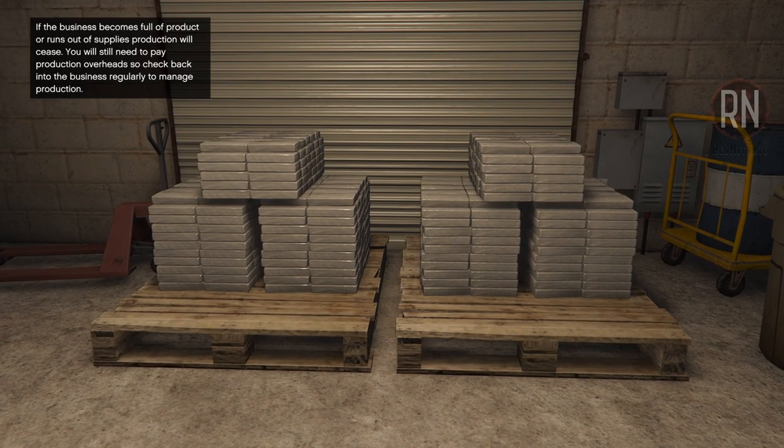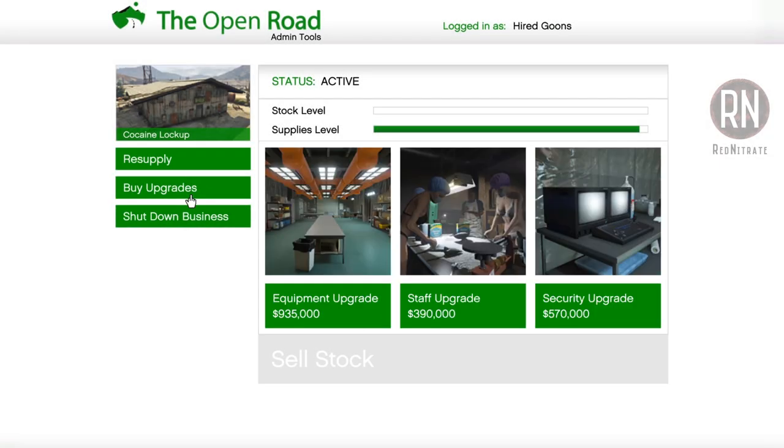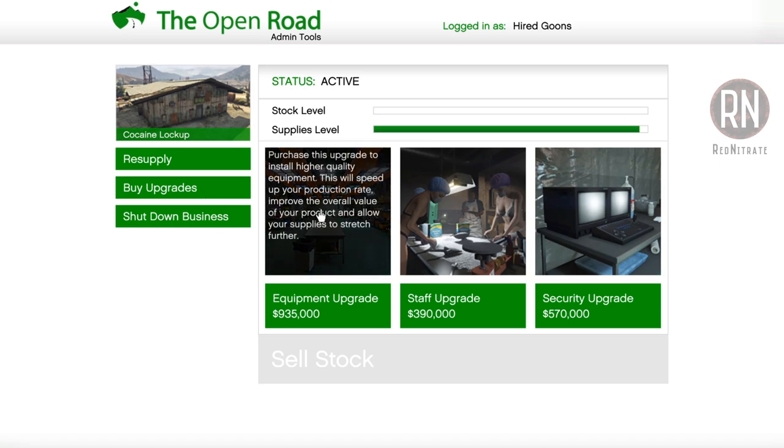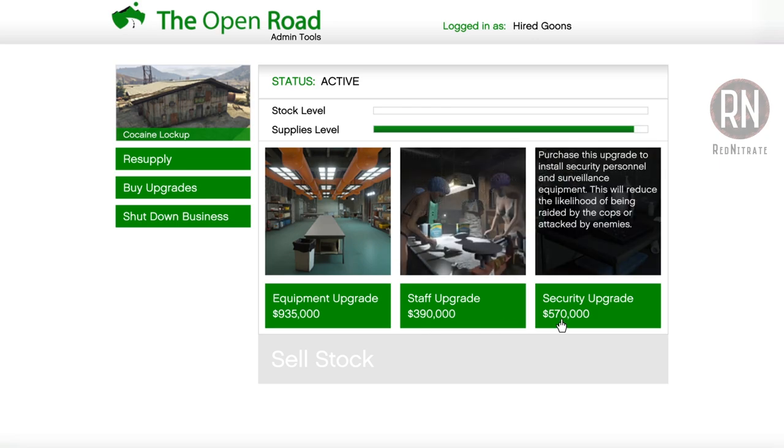Before we get onto selling, you're going to want to consider buying some upgrades for the business, which can be accessed via the computer inside the factory. Equipment and staff upgrades are the highest priority — they will help you use supplies more efficiently and yield a better quality product overall, earning you a lot more money in the process. The only optional extra is the security upgrade, which helps prevent raids on your business. A lot of people don't bother, as raids aren't super common, especially if you're following the solo methods in this video, but if you've got the extra cash and want to lower your chances even further, go ahead.